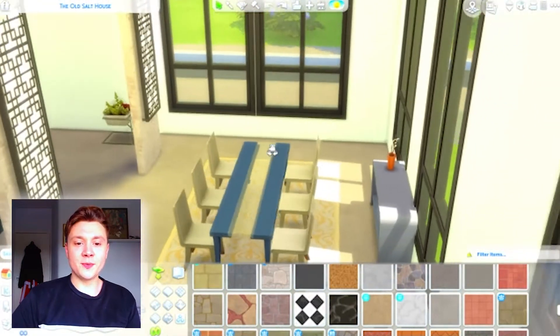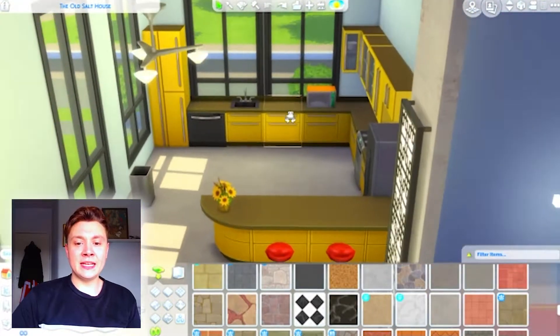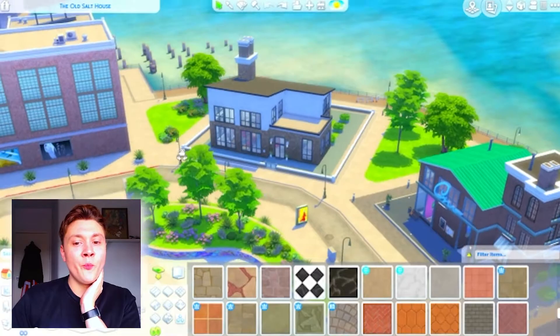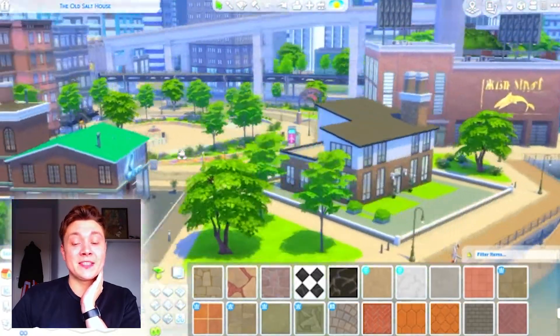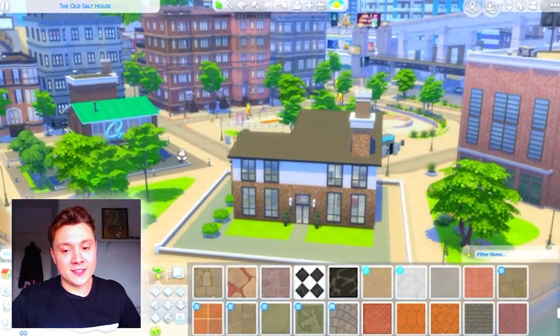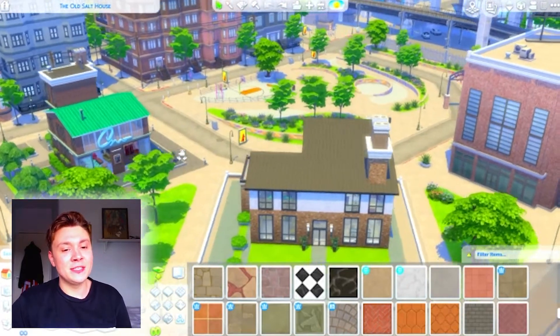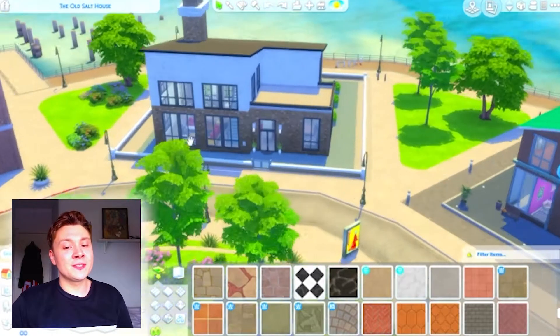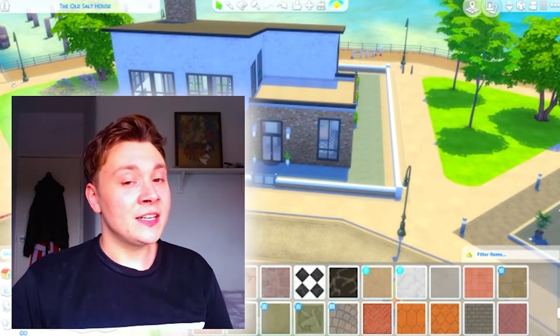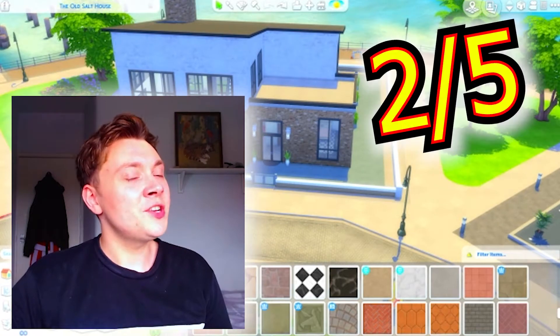The dining room is just so empty and weird. We've got a bright yellow ugly looking kitchen. And to make it even worse, this house is so misplaced - it came in a pack about living in a city and apartments, yet we've got this random house that makes absolutely no sense. It would have much better served as a cafe or a bar. That is why I'm going to be giving this one a two out of five.